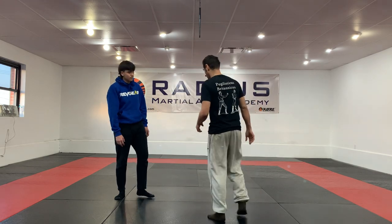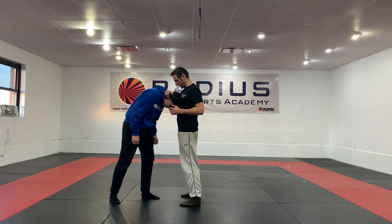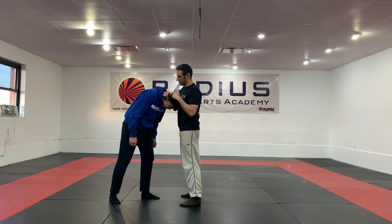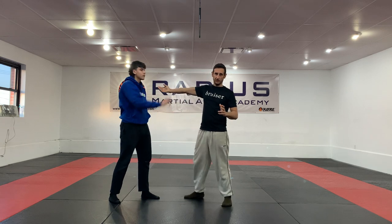In old school bare knuckle, we have a lot of infighting positions and clinching positions. Aside from the clinch and the front chancery, we also have side chancery and rear chancery. Front chancery is when I've got him here and bring him into front chancery — I may lock him up on this arm. However, he can easily defend it by pushing off against my face and he's gone.